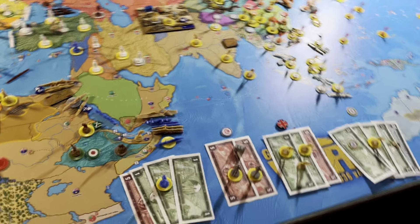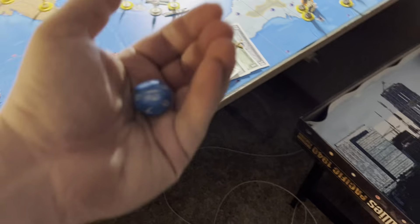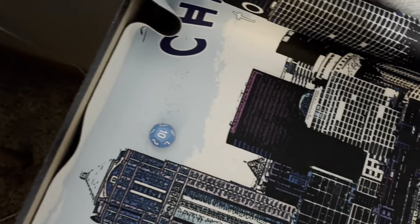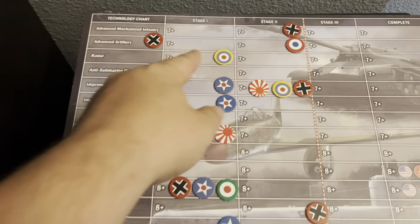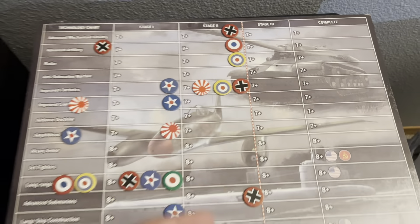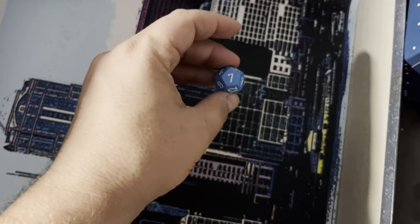Got some tech rolls - just two right now. Starting with Radar at a seven or higher. That's a ten - success! Radar goes to stage two. Next roll for long range aircraft at eight or higher. Seven - that's a miss.